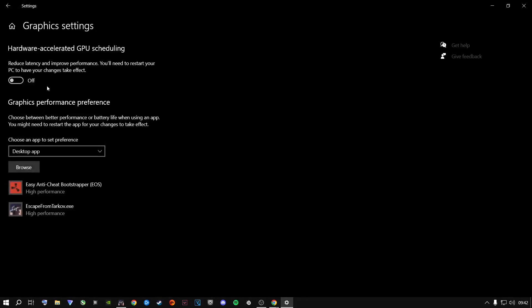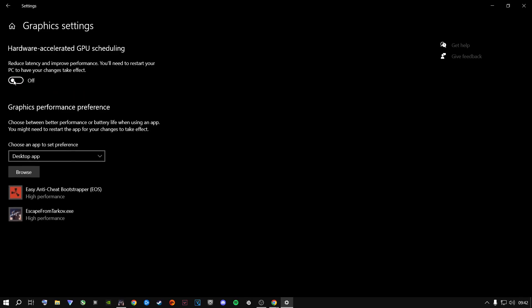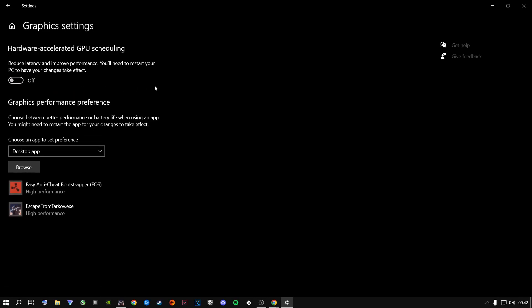From here go to Graphics Settings. Make sure that Hardware Accelerated GPU Scheduling is turned off. It actually gives you latency issues and problems in the game when this is turned on. If yours is currently on and you turn it off, it will ask you to restart your computer. Don't worry — just apply all the settings from this video first, then restart your computer and come back into the game.